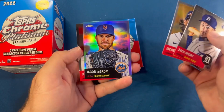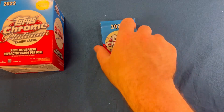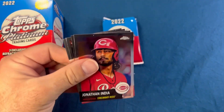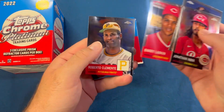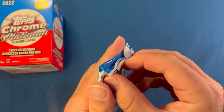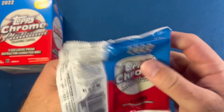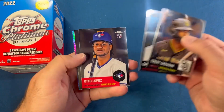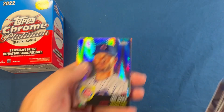Zach Short, Jacob Robson, Jacob deGrom, and Jose Barrios. Two more packs to go. Jonathan India, Juan Marichal, Barry Larkin, Roberto Clemente. And last pack: Trent Grisham, Gavin Lux, Auto Lopez, Christian Pache, and Ian Happ.